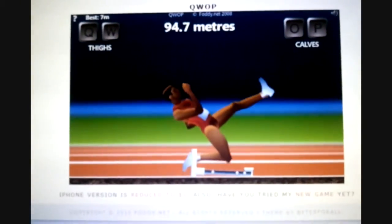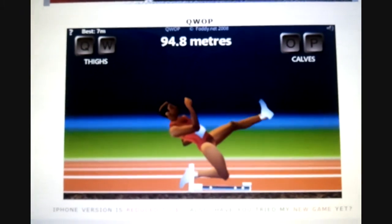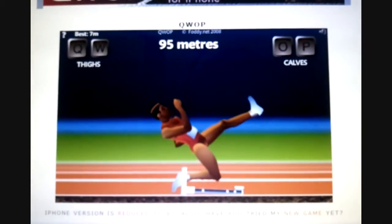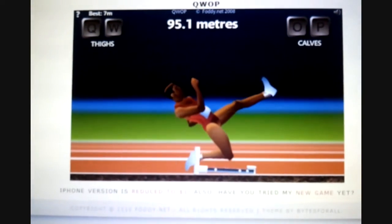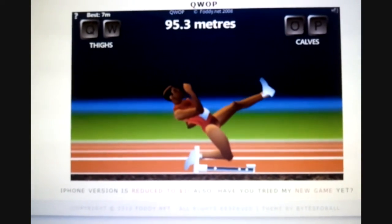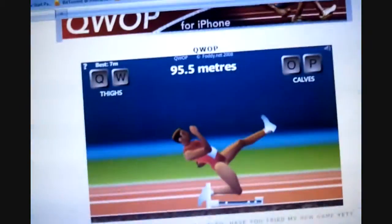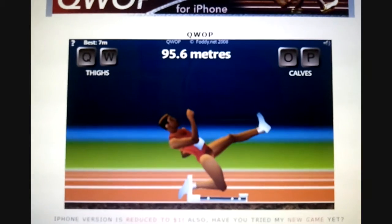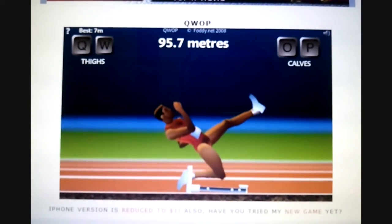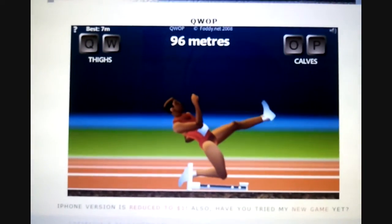I found an easy way to complete QWOP. All you have to do is get to the 15 meter mark — obviously you have to know how to play first — get your right foot stuck in the base of the hurdle and just hold down the W button, which I'm doing now. You just keep holding it and it will automatically edge him forward bit by bit as it moves his right thigh. I guess that's all to it.